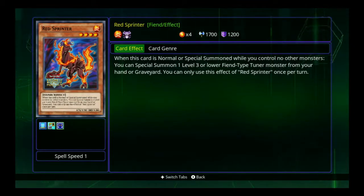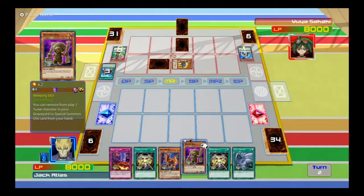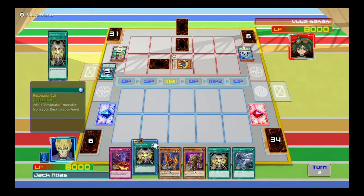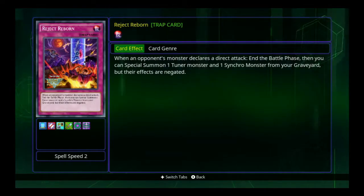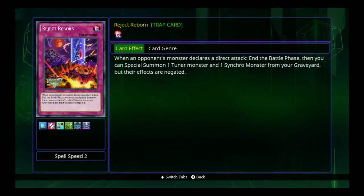What do these things do? Red Sprinter — normal or special summon while you control no other monsters, from hand or graveyard. Cool. Weeping Idol — I don't want to special summon that thing. And what's our trap card do? Reject Reborn — once a monster declares a direct attack in the battle phase, you special summon a tuner and a synchro monster from your graveyard.